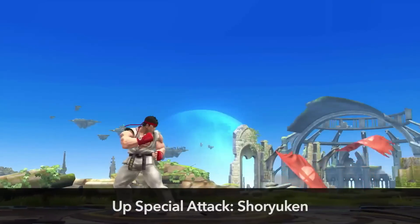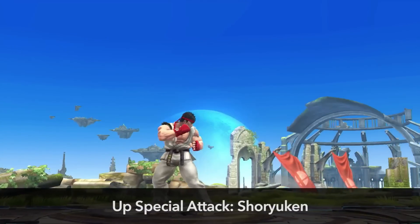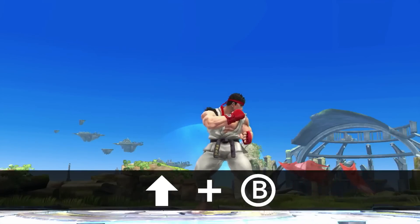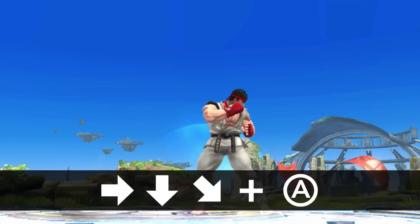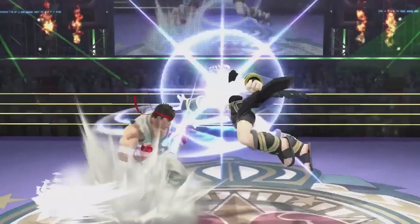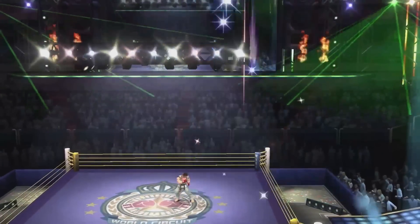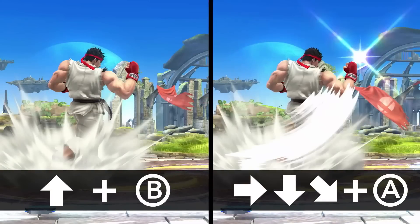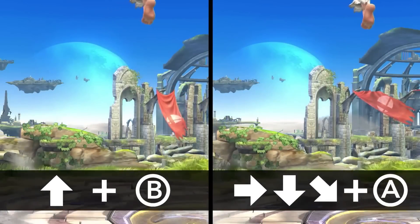Now, for the invincible finishing move: the Shoryuken. You can activate a Shoryuken with just one button press, but if you enter the original command input, there's a good chance you will KO your opponent. Try making contact at the start of the animation. If you input the command correctly, the character's voice and effects will change — so trust me, you'll know.